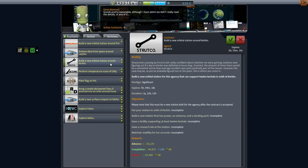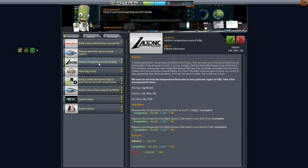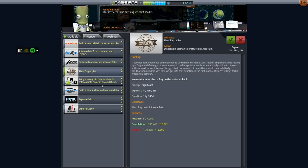There's a new orbital station around Kerbin — we could do that pretty easily and then attach it to our existing station. Needs a research lab, 12 Kerbals — it's only 100,000 but every little bit counts. Two years deadline. Perform temperature scans of Gilly at specific locations — it's a little bit tedious. Let's hold off on picking that one up.